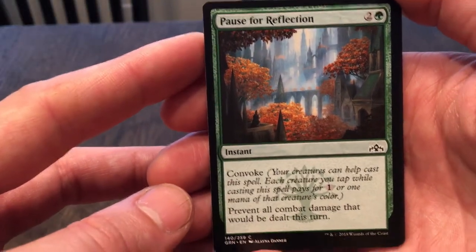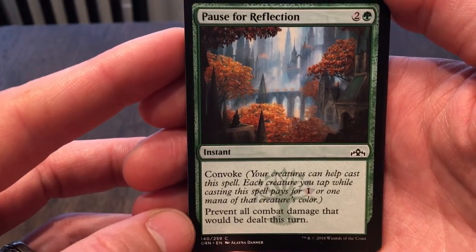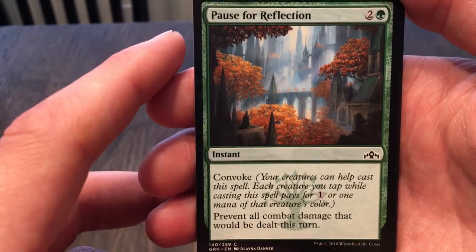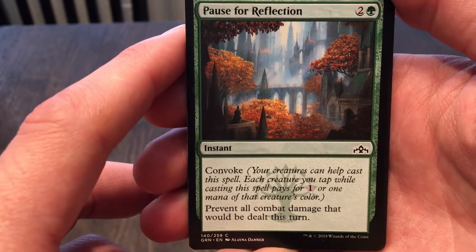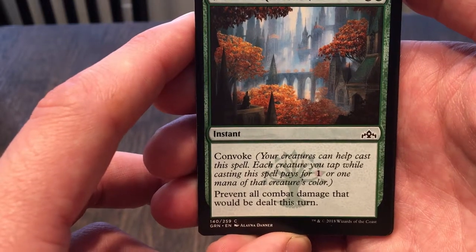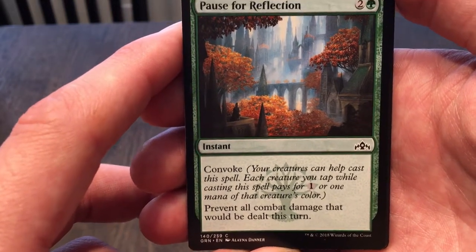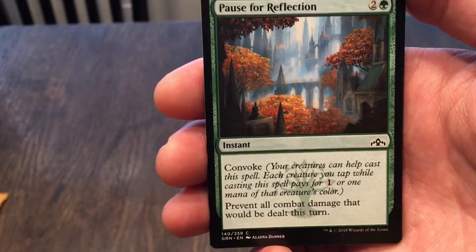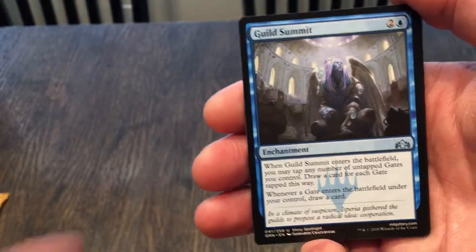Pause for Reflection — it seems so calm, just want to cozy up with some hot cider under these beautiful-looking trees. Pause for Reflection: three-cost instant with convoke — your creatures can help cast this spell, each creature you tap while casting pays for one mana. Prevent all combat damage that would be dealt this turn. Yeah, I can see it — pretty self-explanatory.